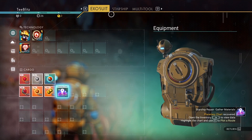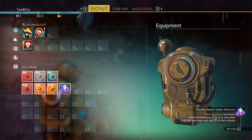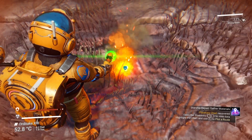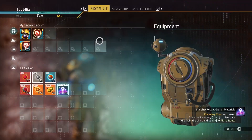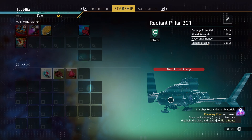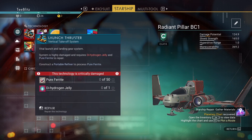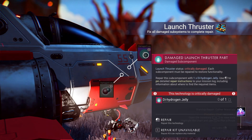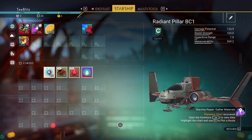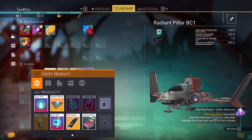Let's hit tab — thermal protection on the exosuit. What do we need for that? Oxygen — nice, that's easy enough. A wi-fi signal? 'Buried technology — distance reached.' Can we break the earth? It's right here. Let's go to multi-tool — can we upgrade this thing? 'Ship is out of range.' We craft things directly, so we go here. We need a launch thruster — dihydrogen jelly and pure ferrite. Then pure ferrite — where do we get that from?